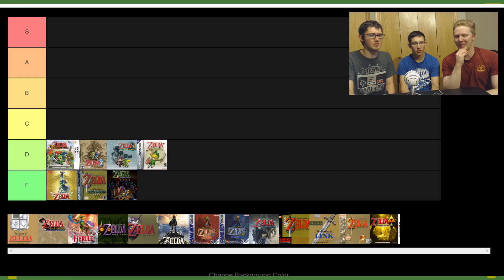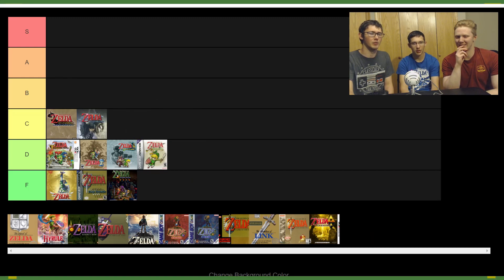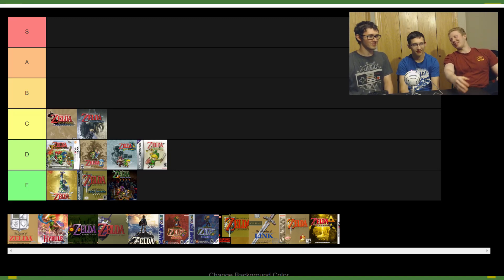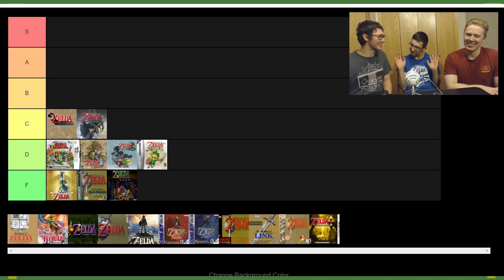Personally I would put Wind Waker at C — I would not put it lower. Twilight Princess we are playing right now. Wind Waker has very easy but so badly paced — horrible pacing. The dungeon design is poor. Five minutes from Windfall Island back to home and then five minutes back. It's the first time you have a bathroom break in the middle of a Zelda game. The best experience is outside the game.